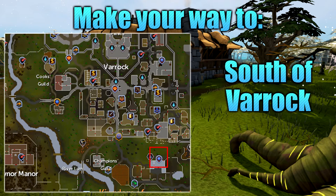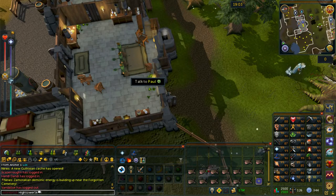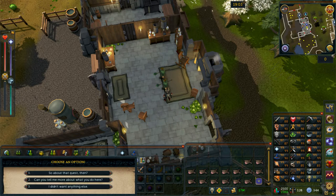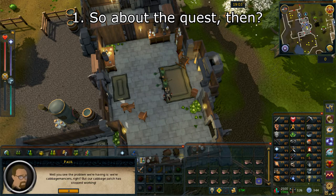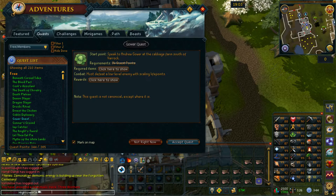Once you are ready, make your way to south of Varoq, the area shown on screen. Once you arrive at the quest start point, go ahead and enter into the building. You will then see Andrew, Ian, and Paul — go ahead and speak with one of them. Continue through their chat and select option number one: 'So about that quest then.' You will then get the quest prompt where you want to go ahead and accept the quest.